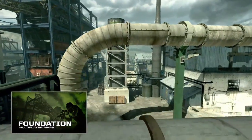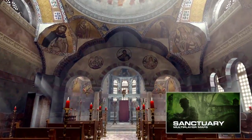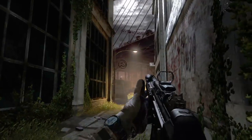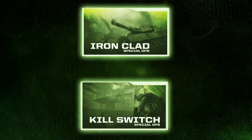Not only are we going to have Face-Off maps for Collection 2, we're also going to have three multiplayer maps. Foundation takes place at a cement factory in Korea. Sanctuary is a monastery in Greece — it's just absolutely gorgeous. Oasis takes place in a beautiful resort on the beaches of UAE. Co-op gameplay is something that people love to play, particularly in Call of Duty. So we're excited to bring that back in two Special Operations mission modes: Ironclad and Killswitch.